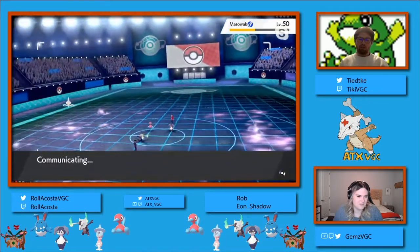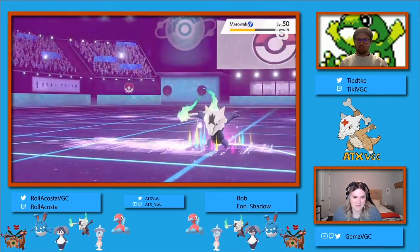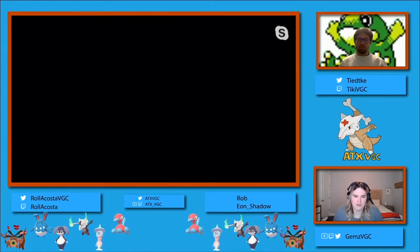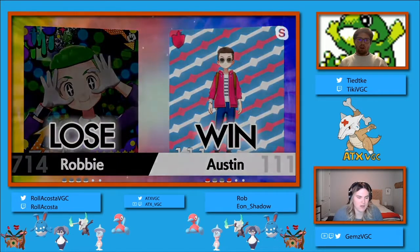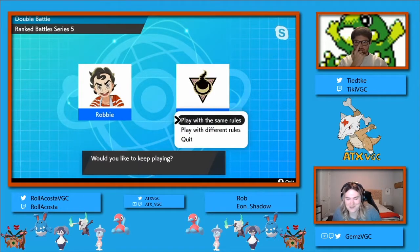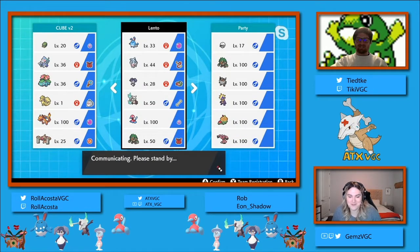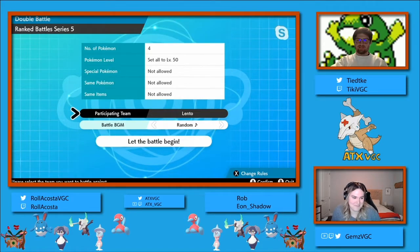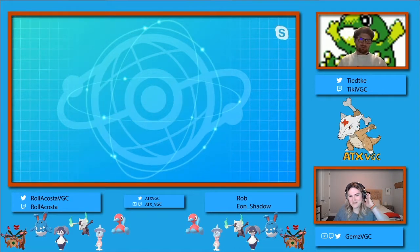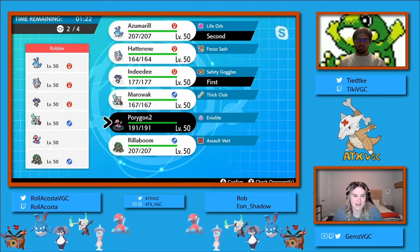What do you think the adjustments that Shadow can make for game two would be? The adjustment's gonna be pretty tough, primarily based on the fact that they're running the exact same team. I'm not sure that Marowak is gonna be the right bring. You definitely want Azumarill and some way of KOing that opposing Rillaboom. As we see Rollercoaster wrap this up, I want to say in chat that was a super fun game. I'm so sorry about the constant Yawn and Snarl - it was a brand new team I was trying and that was functionally what the team report said to do. Marowak's an interesting bring but it just has such a negative matchup against Azumarill.